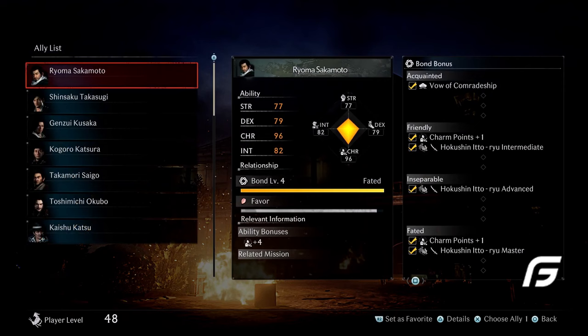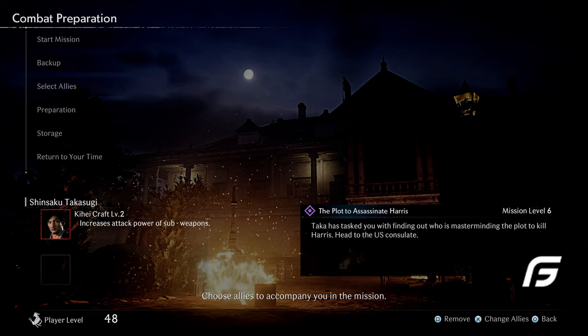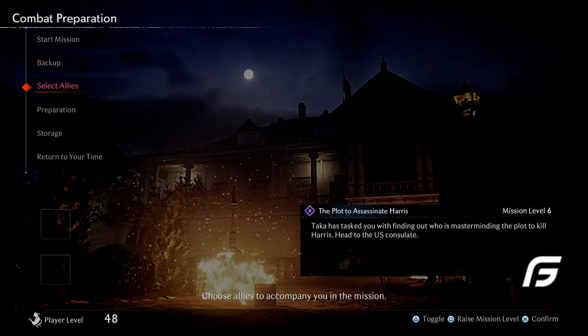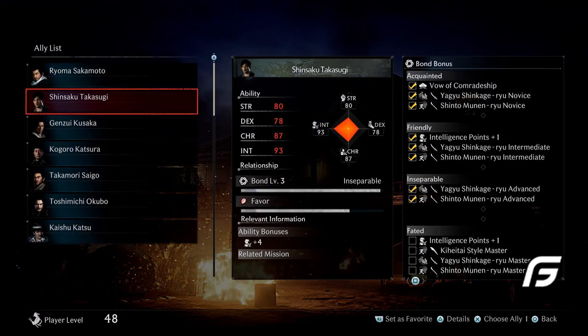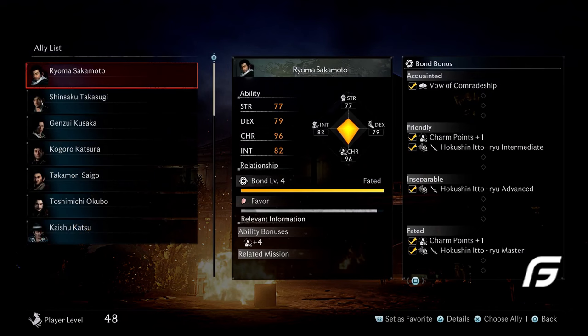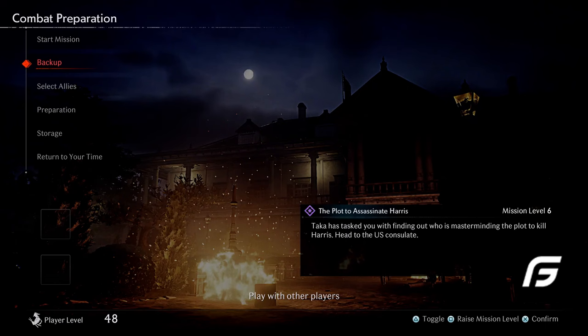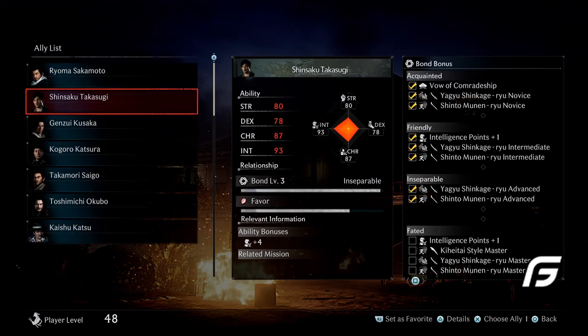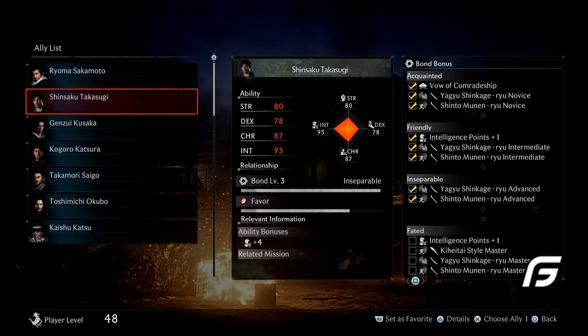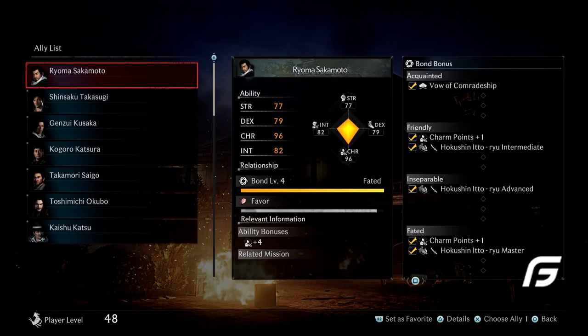Each ally comes with their own abilities — strength, dexterity, intelligence — and a bond level. On the right side you can see the bond bonuses each ally brings, with tiers like acquainted, friendly, inseparable, and fated. Some allies don't bring much, while others come packed with different styles, allowing you to learn and utilize different combat styles. One awesome feature the developers mentioned is that mid-fight you can switch to a different ally and use their unique bond bonuses to fight enemies.